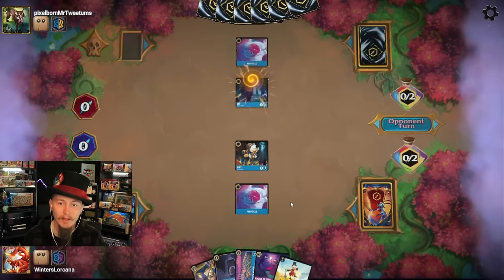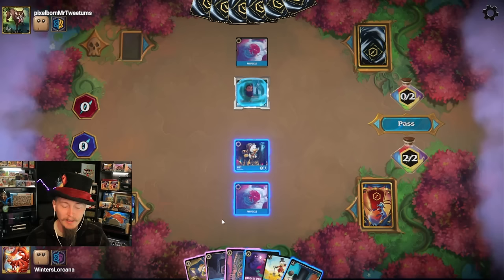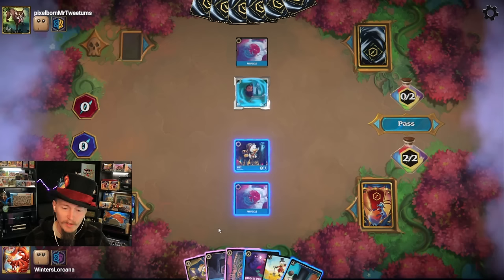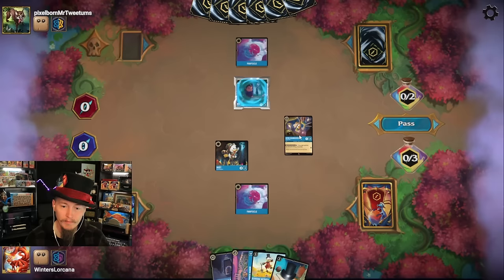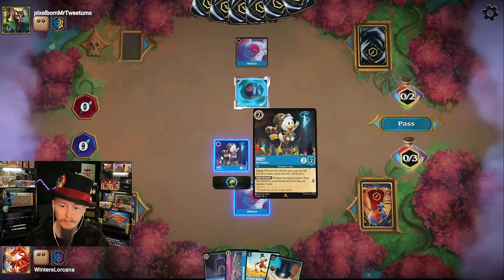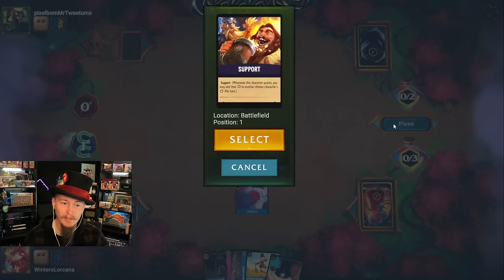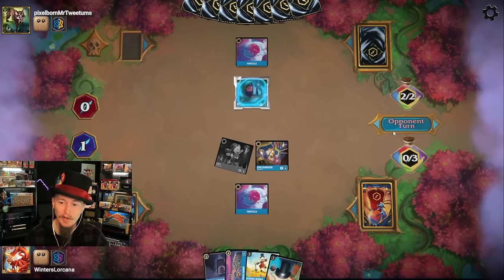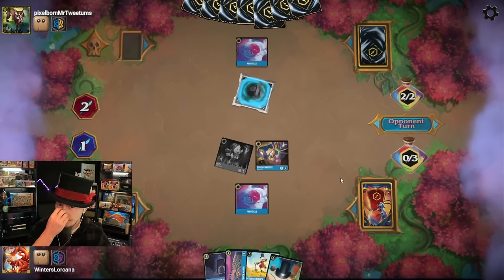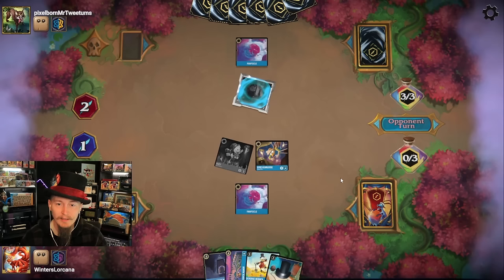I didn't know that if you try to pass the turn while you got a trigger on the stack in this game, it says 'Hey, it's your turn.' I did not know it did that. We got the quest from Noi — but what else do they got? I'm highly suspecting it's a healing deck. Let It Go inked — that's great news for Scrooge McDuck. What's Scrooge's power? Three? Not very strong. Tough enough to defeat a Baloo though.